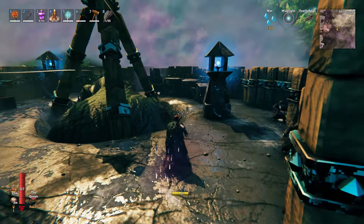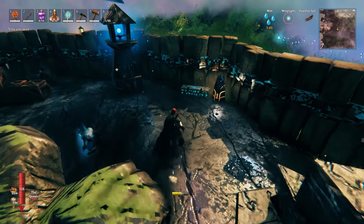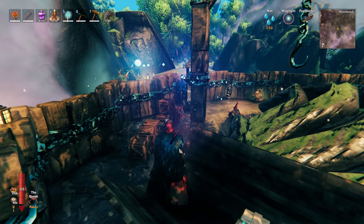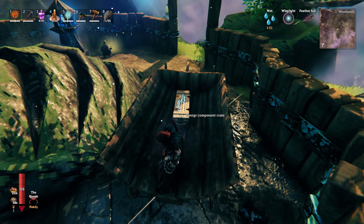At the guard towers with a basement, the crate spawns in the basement. At the excavation site the crate spawns at the back next to the ward, and if the crate isn't at the back of the excavation site then it's going to be in the back of this cart.